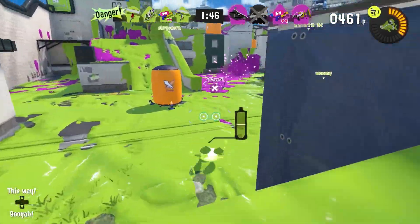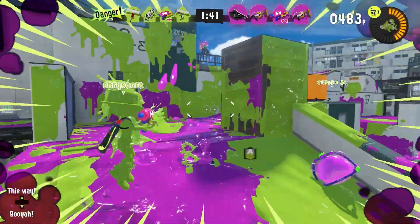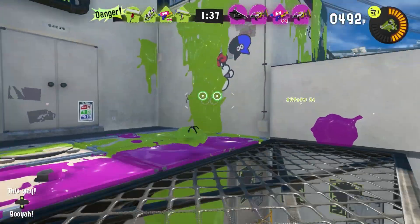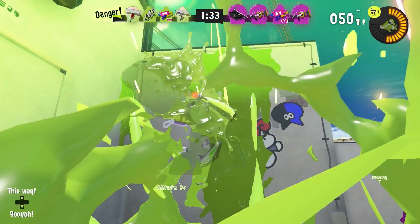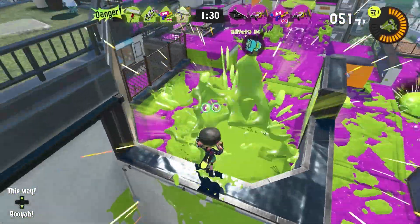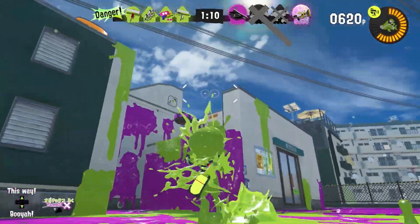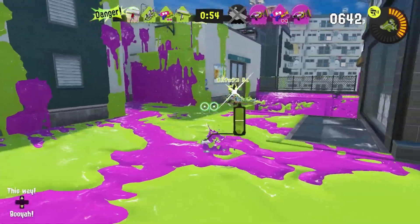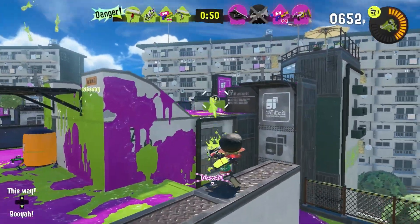The Dark Tetra Duelies mean they have a different kit than the light variants. This one has Autobomb, which just tracks down enemies, walks towards them, and then explodes. It also comes with Reef Slider, which charges forward, does a lot of damage, and explodes. It leaves you very vulnerable, so you have to be pretty careful with how you use it.